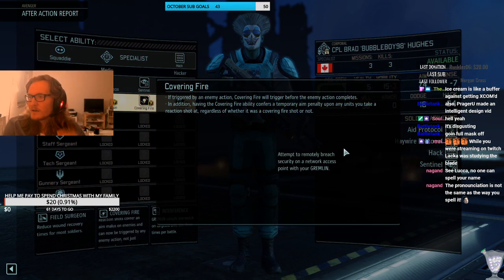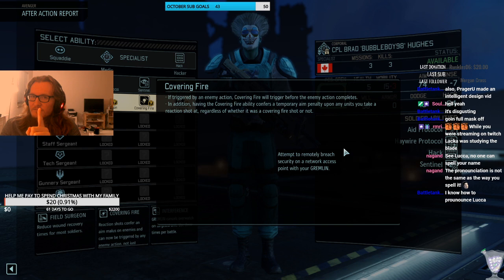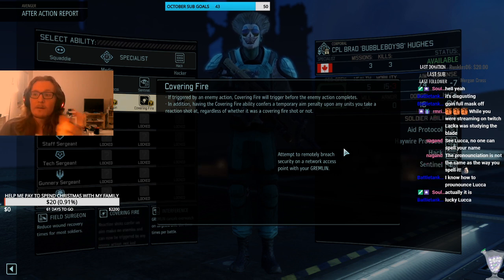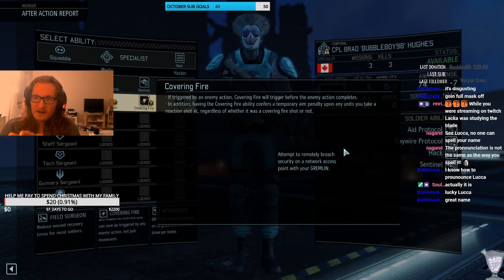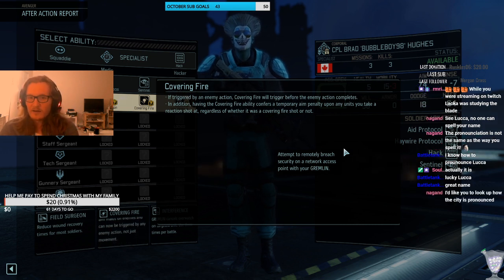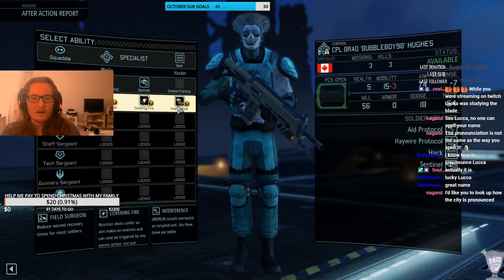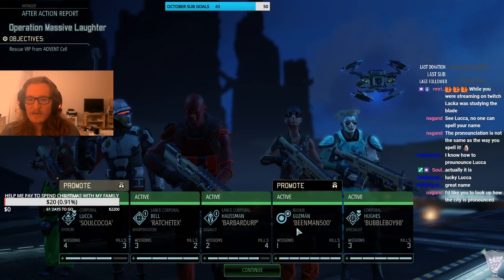There's Field Surgeon, which reduces wound recovery time. Covering Fire — I would say never take Covering Fire. Here's the thing with Covering Fire: you have overwatch in XCOM that basically means if the enemy tries to move you get to take a shot on them. But cover still applies. If the enemy runs alongside full cover, that will be an overwatch shot plus the full cover they're behind. Covering Fire makes it so you can take an overwatch even when the enemy is only behind cover — just when they try to attack you, not even when they run. Which means it's pretty much guaranteed that the enemy will have full cover against your overwatch, making it far less likely to hit. I'm going to go with Field Surgeon. Beanman, you got your rookie promotion — perhaps you could replace one of our dead troops.